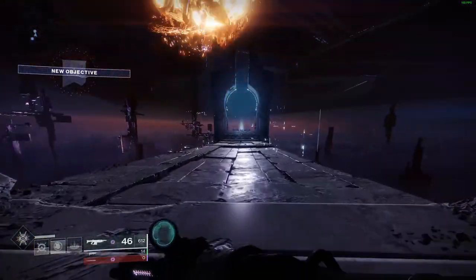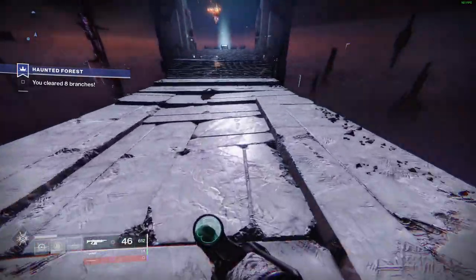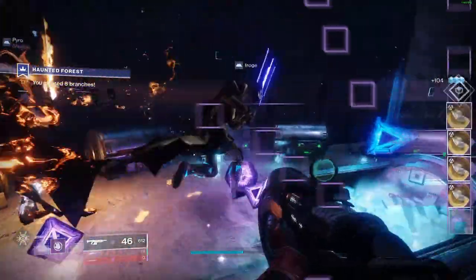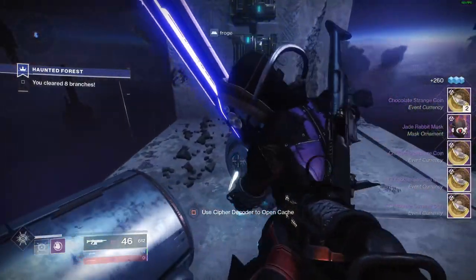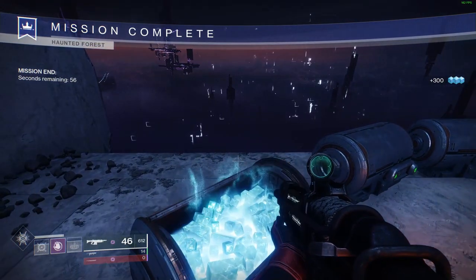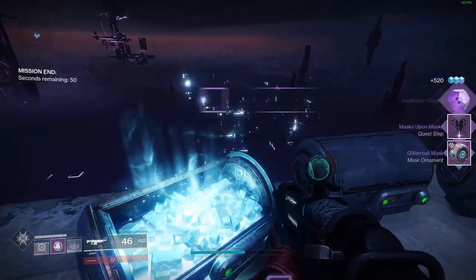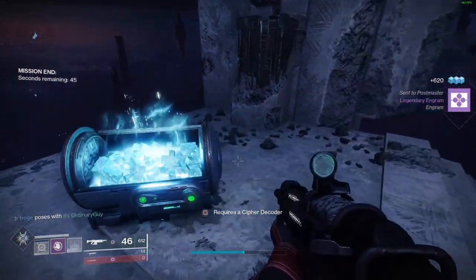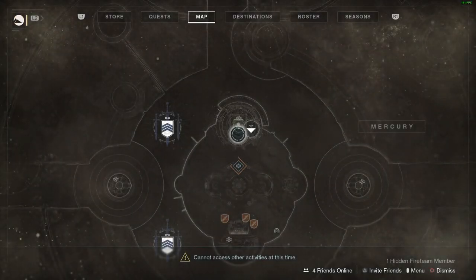We have completed the Haunted Forest. Now we have to run over this portion without dying and we should be able to open the loot chests at the end. You can use a cipher to open each one of these — it looks like you can save up five of these ciphers and then come open up these chests at the end. I'm going to go ahead and open the two that I have. You'll see here it requires a cipher decoder, so I can't open these other three. So let's look at the quest and see what it's asking us to do next.